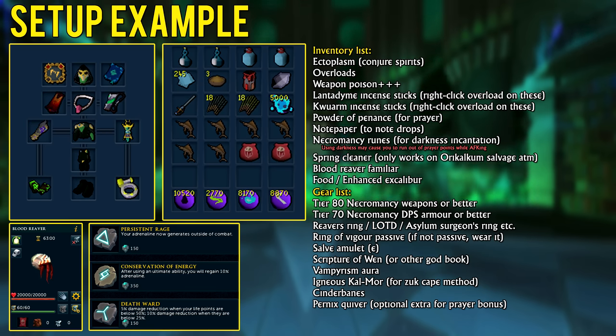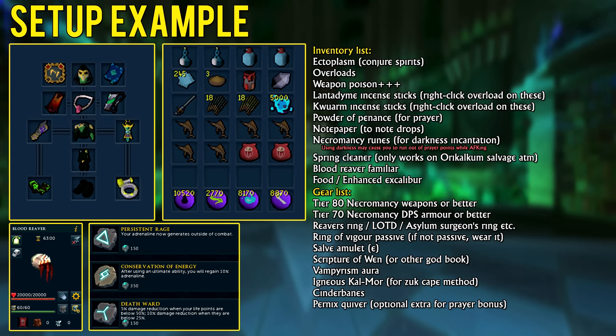I will be covering a setup later in this video that doesn't require you to have the Zuk cape. Since this setup tries to benefit from poison damage, you're going to want to be using a Vampyre, Zamouregal's blood reaver familiar, Kwuarm incense sticks, and weapon poison++. If you have cinder banes, bring them because they're going to help your poison damage significantly.